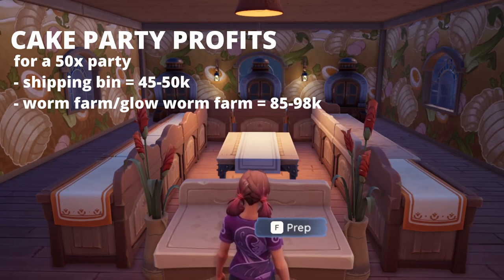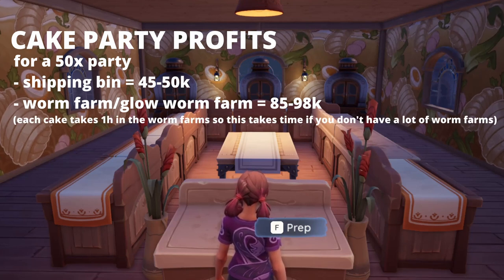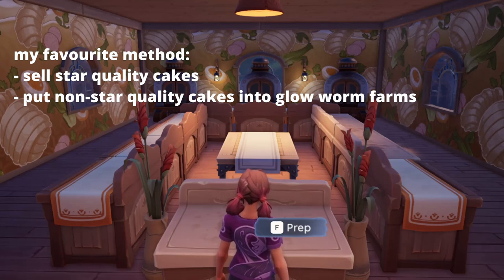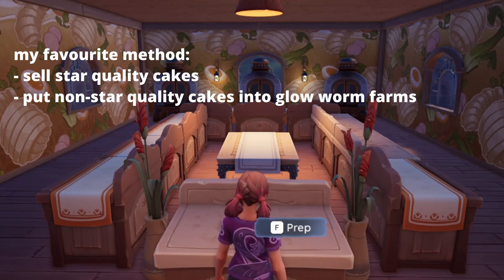If you put cakes into glowworm farms you will also earn about double the amount of gold, but the tray fills up less quickly so you won't have to empty it as often. This turns the celebration cakes into a short passive income which will take around a couple of days to finish off. Each cake takes about an hour to turn into worms and fertilizer. My favorite method is to sell all of the star quality cakes in my shipping bin and put all of the normal ones into glowworm farms, because normal cakes have a higher profit margin in the glowworm farms than starred ones. This way I get immediate money and also a trickle of glowworms and fertilizer out of the bins every day.